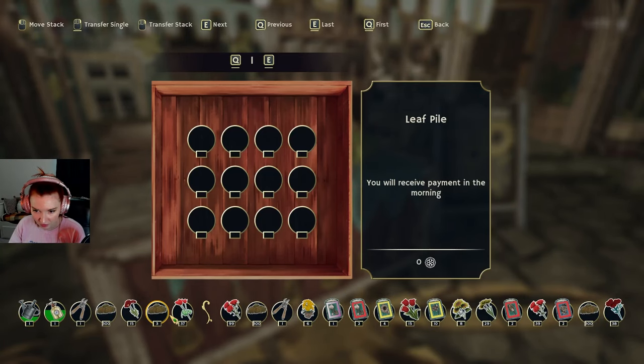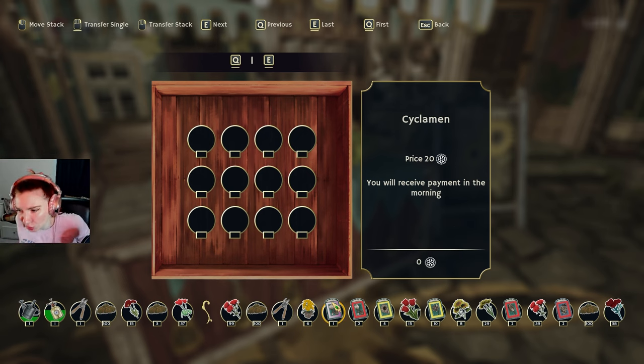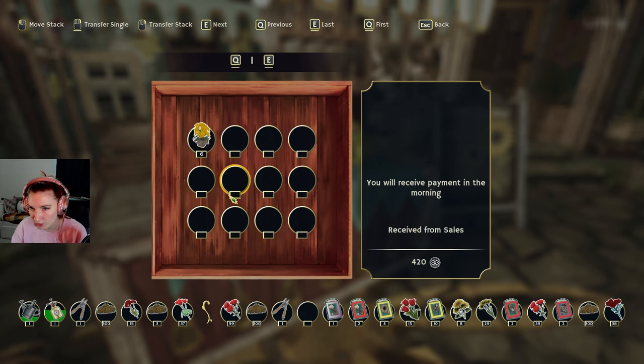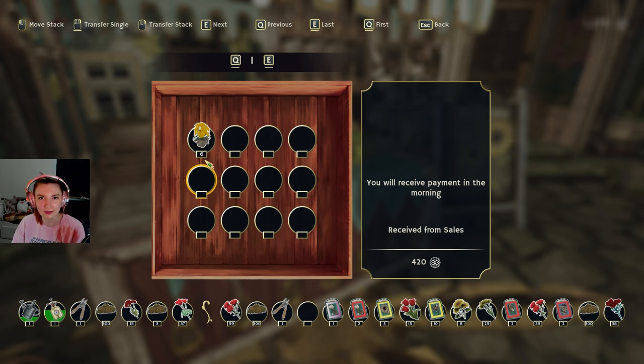How will I ever set up my garden stall? Right, let's just put that there. Actually, give me that back — I get loads of money for bouquets. No, I don't want to sell you six — go away. I want to — no, stop! It says 'transfer single' is right-click, but that's transferring six. It also says that transferring the stack is the same button.